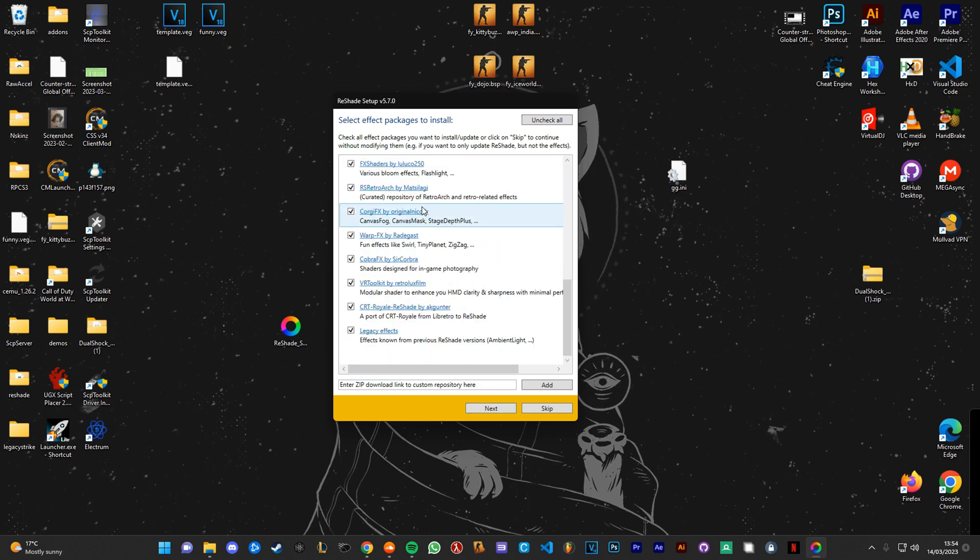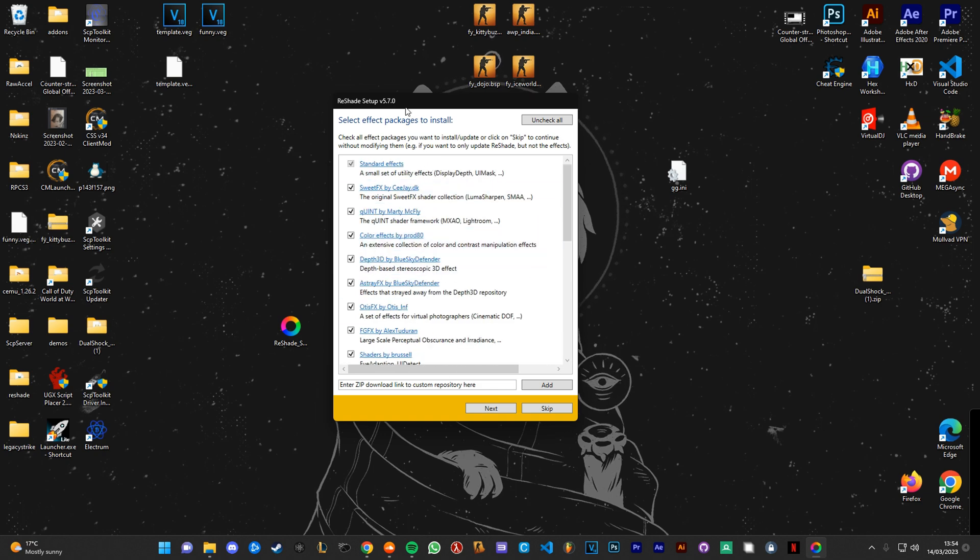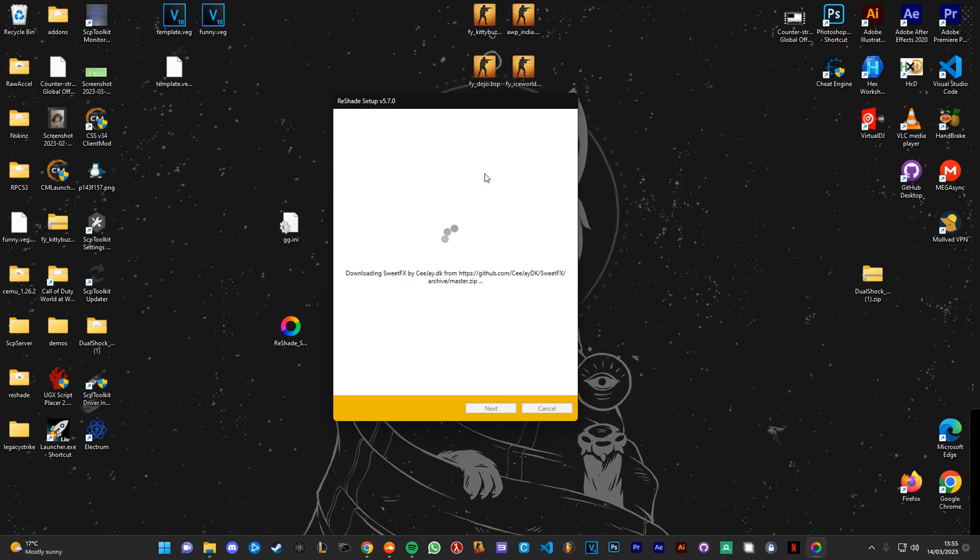Click NEXT. Click CHECK ALL and CHECK ALL. These are all pretty cool effects, so make sure you have everything selected. I'm pretty sure my preset uses all of them.